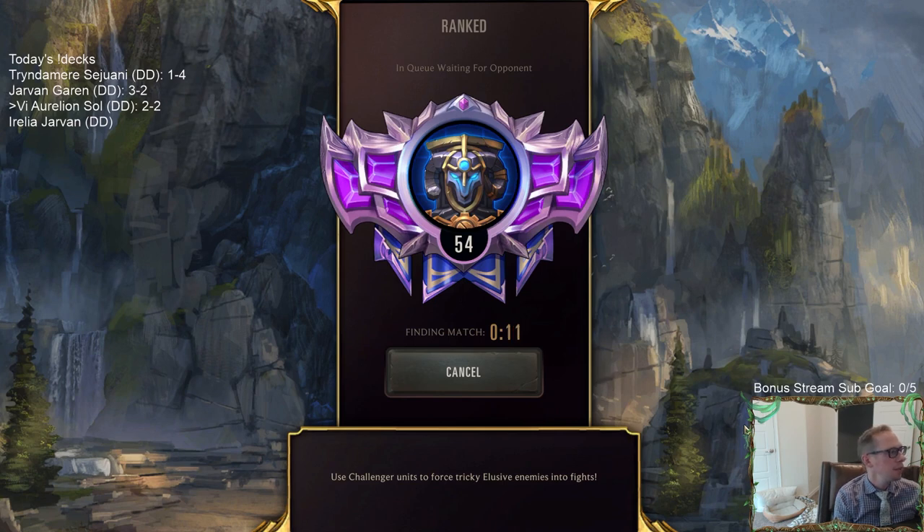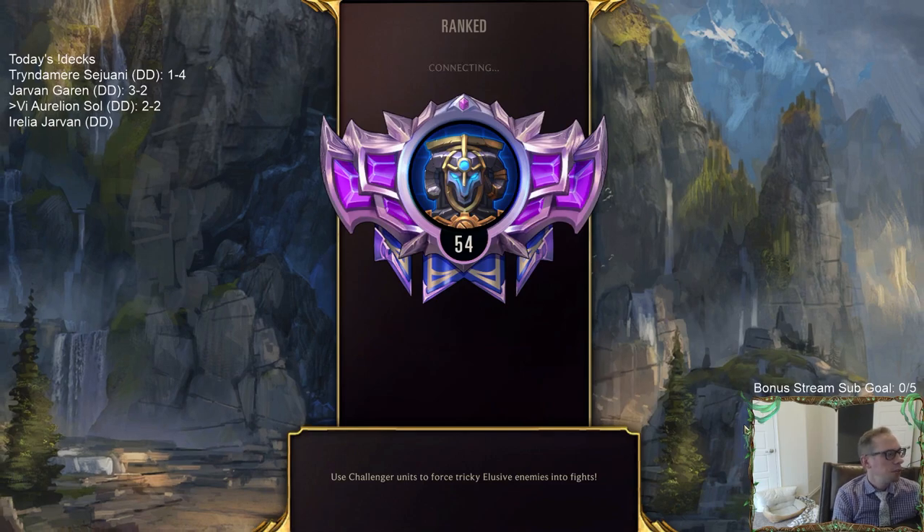I'm going to need help from chat for the Aurelia Jarvan deck — that's a donation deck that looks pretty rough and needs some fixing up first before we play it. We're going to do the deck building process and switch that deck up quite a bit, figure out how to put Aurelia and Jarvan together for a good successful deck, then play five games.